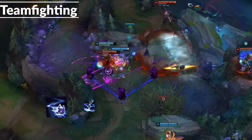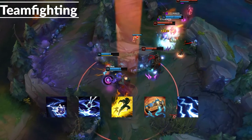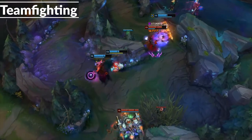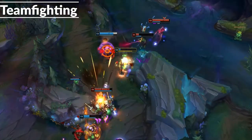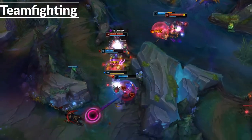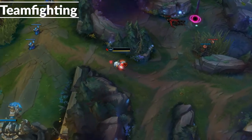For your full teamfight combo, you want to E, ult, flash, Protobelt, and W for max damage, using Zhonya's whenever you need to. The most important thing is to ult before you flash in — it gives the enemy less time to react and gives you a stronger chance of stunning and killing all the enemies. The best time to look for a fight is when your flash and your ultimate are up together, so look to force a fight whenever those two spells are available.